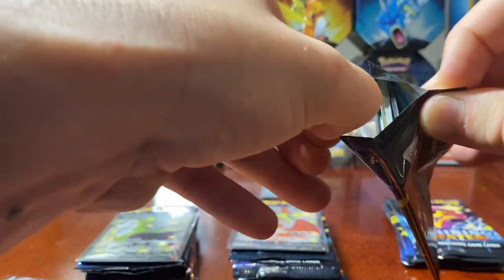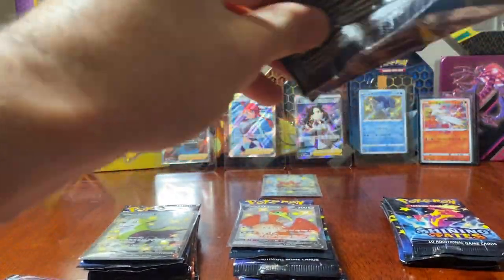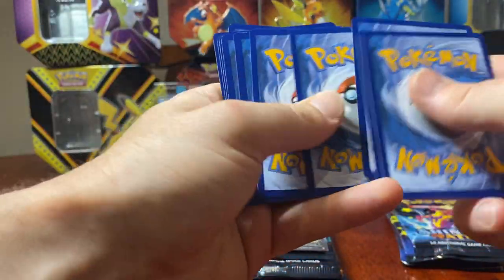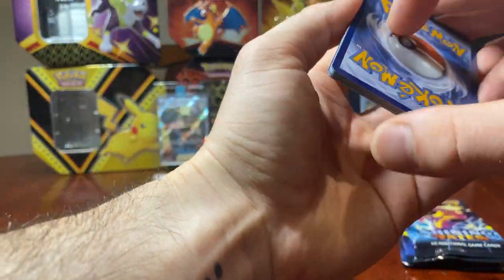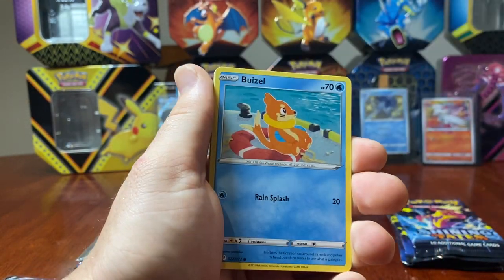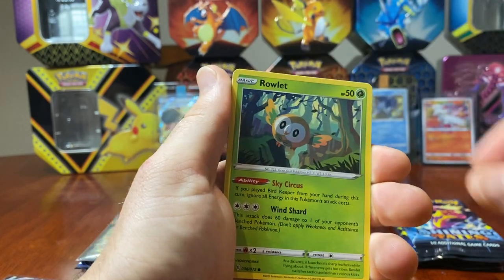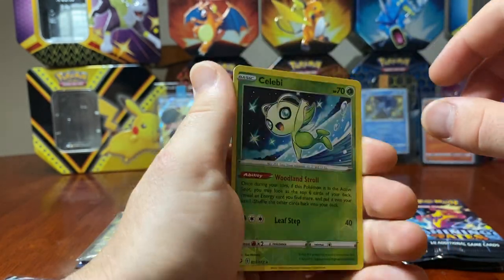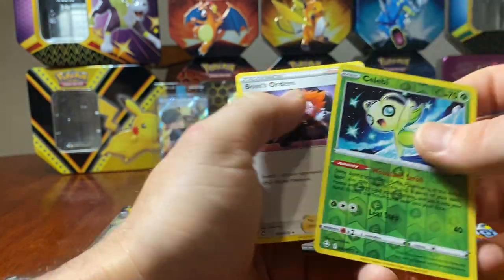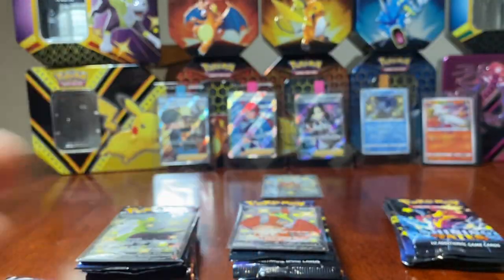Next pack — let's get some second pack magic. We have Thwacky, Tropius, Gym Trainer, Buizel, Yanma, Trapinch, Shinx, Rowlet. We have a reverse holo Celebi — I have not got that yet, that's grouse. And a Boss's Orders. Let's sleeve the reverse Celebi.